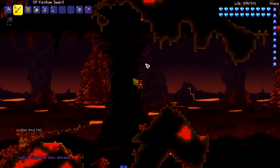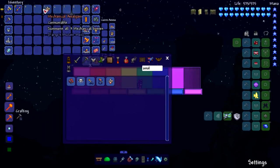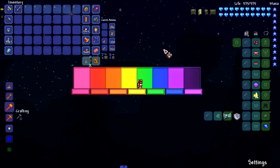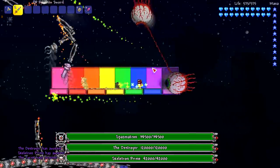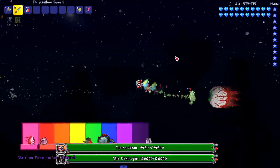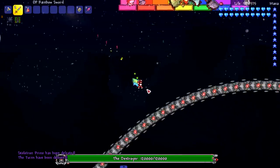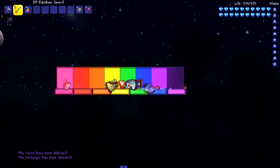We're going to do all three mech bosses at the same time thanks to the Mechanical Amalgam item from Fargo's Mod. Let's do it — boom, you're dead. Next up — you're dead. He's running, he knows, he saw his brother die. Boom. His sister, brother, whatever — the Destroyer is just completely not even in this fight, dead. They didn't do that thing where half of his body got deleted; he was straight-up killed.